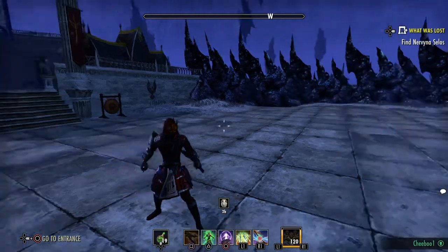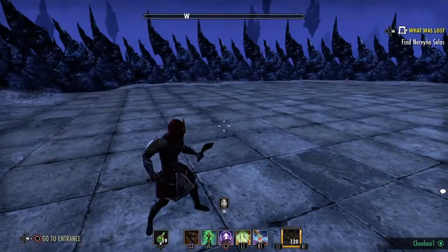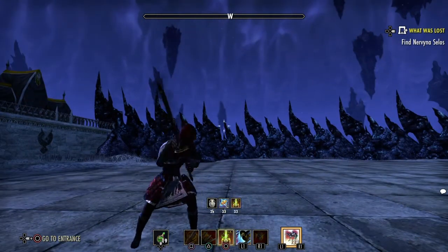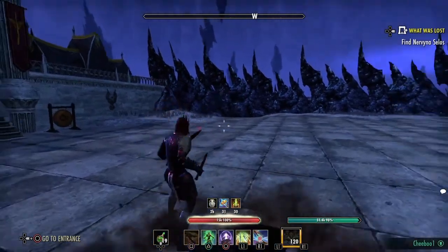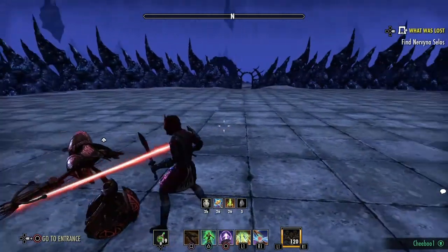Let's get right into it. I'm going to start by going over the gear, then move on to the skills. You can see the dual wield bar right now — this is a dual wield / two-handed build. You can see Engine Guardian on the helmet and shoulder, which is pretty interchangeable.